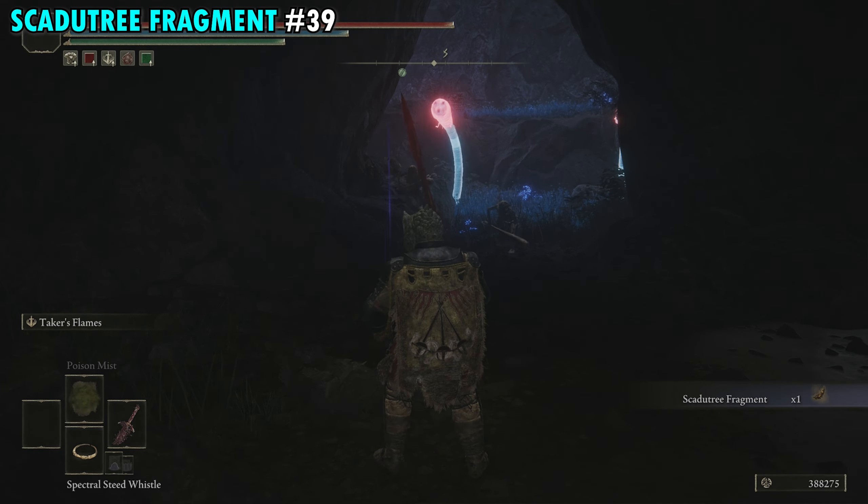Fragment 40 is on the far southern side of the map by the Fissure Cross Site of Grace. If you haven't been there, work your way down from the coast to the very southern point of the map. Climb down the giant mountain with a hole in the middle, then head east to the Fissure Cross Site of Grace. There's a cross and an item right next to it — that's your next fragment.